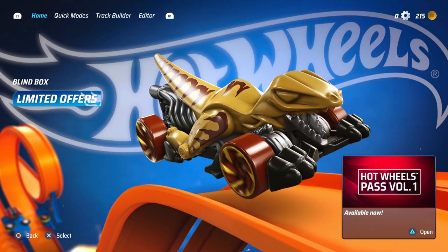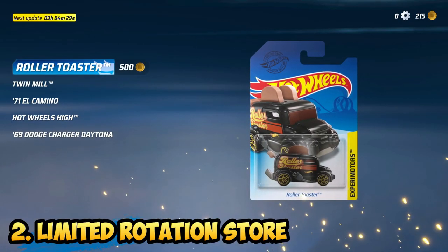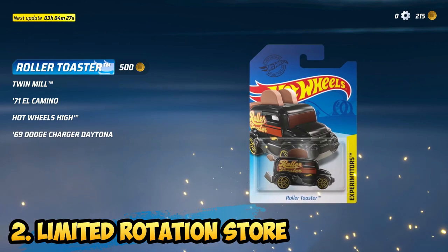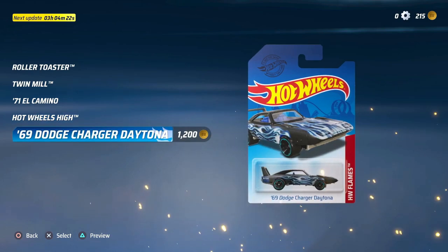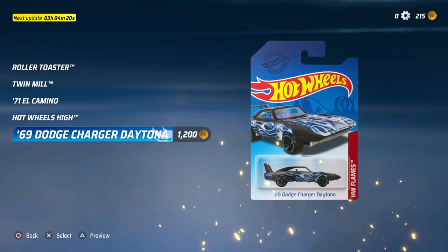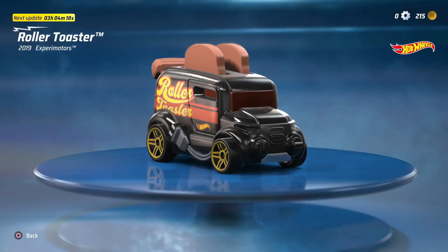Next up, if you want to pick your own car and you happen to be lucky, the rotation store is your next best friend. There will be a total of 5 cars per every few days and they will be stocked randomly. Prices will vary as well, so be on the lookout for extremely high prices for the vehicle of your choosing.